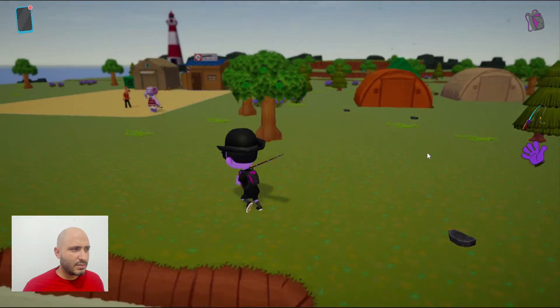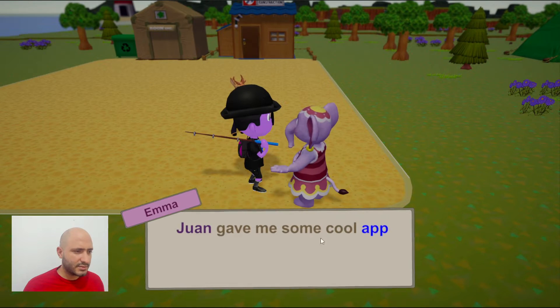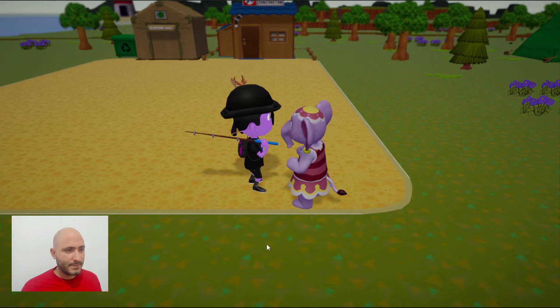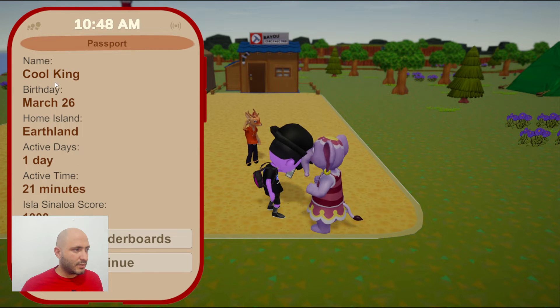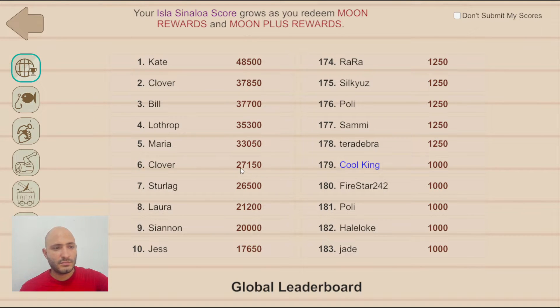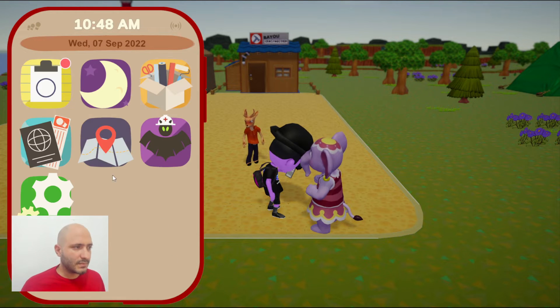I want to talk to the people walking around and see if they have anything to say. First I'll talk to one of my neighbors. She's telling me that Juan gave her some cool apps and she's going to transfer some to us. After we receive this, we get the passport — which shows the character name we entered, our birthday, the name of the island, active days playing, and time playing. You also get some scores based on the moons you're redeeming, and you can see other players who've been getting points by fishing or doing other activities.